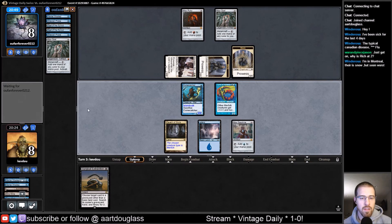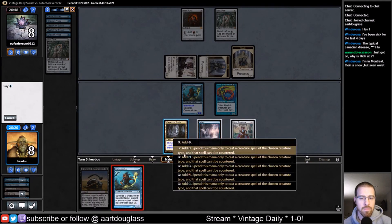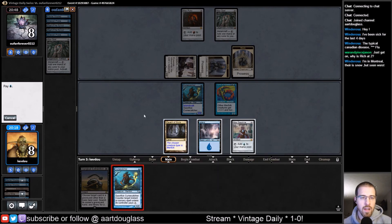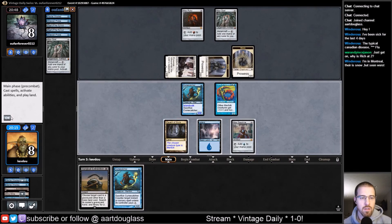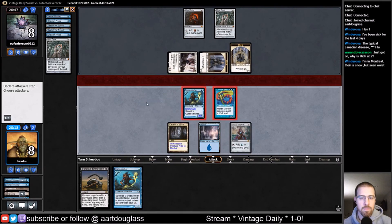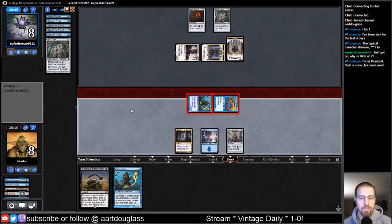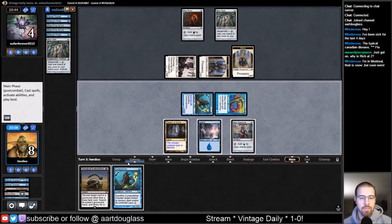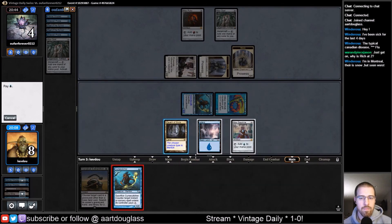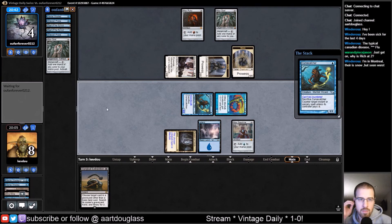Another Lord would be great. Curse Catcher is not too bad. If I run it out, even though it's uncounterable, they can still try to Mental Misstep it and get a token. So I'm going to attack first and see if they have another Misstep, which they might do just to get the token.